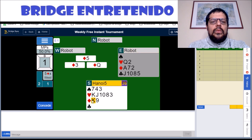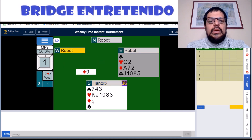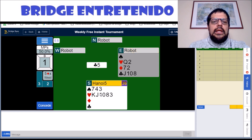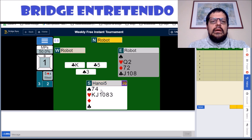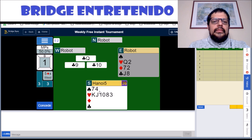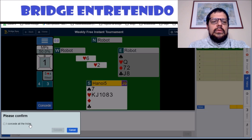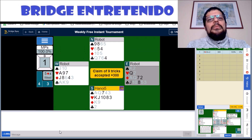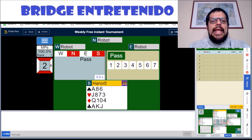We can return a diamond; partner is going to win the club eventually. And that'll be it — we could have conceded then. It's going to be 300, good enough for 100%. Hand number two.